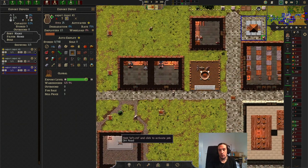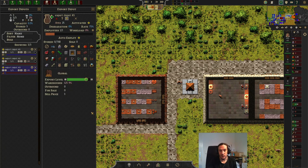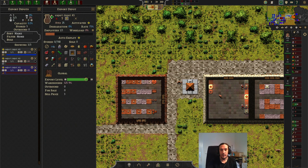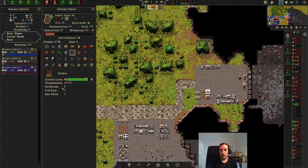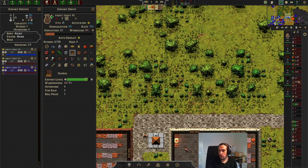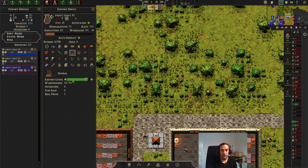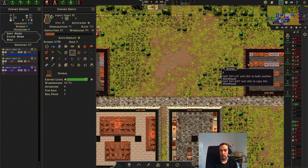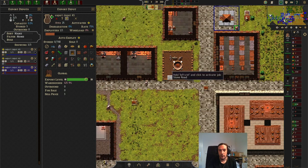That's really all you need to know about exports. Just make sure you're only selecting goods you can sell, set up the export level to a level that's comfortable for you, and the rest happens automatically. If you ever reach the point where you feel like you have way more in your warehouses and stuff is just not getting sold, that usually means you're producing too much and you need more export depots to get the ball rolling, or you have a lack of employees.